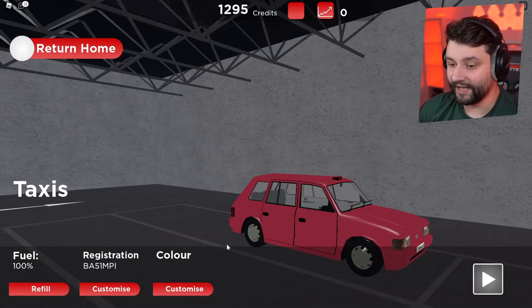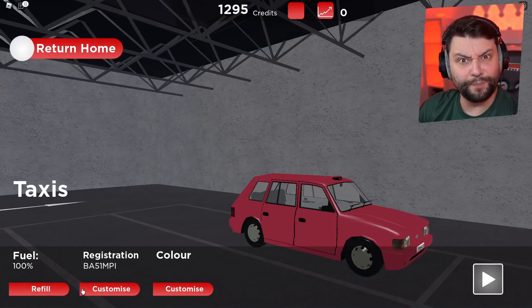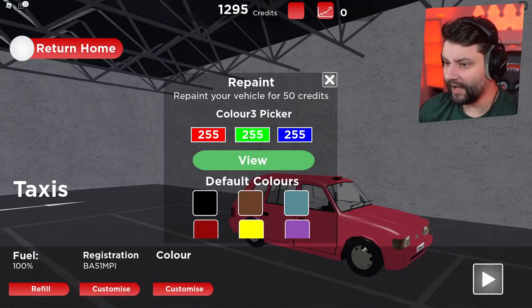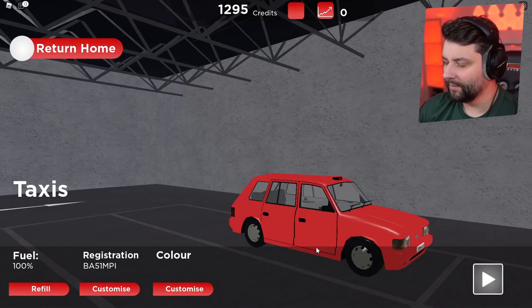I don't think you can change the colour scheme. Oh, hold on — yes you can! You can also refill it with fuel, which you can't do with the buses. I can change the registration on it. Can I move this around? Let's customise the colour. If I can remember correctly, it's 65, 65. Oh yes, it's Seneac Red! Let's go, beautiful.